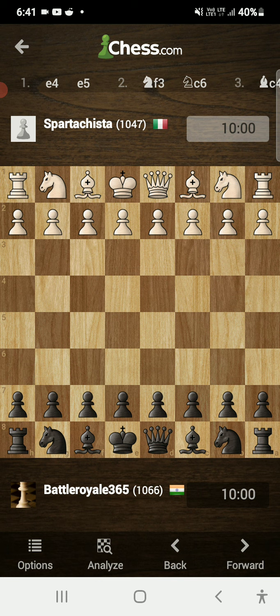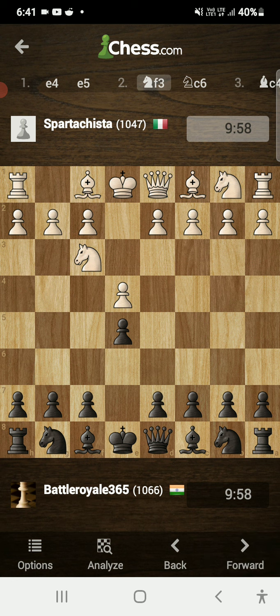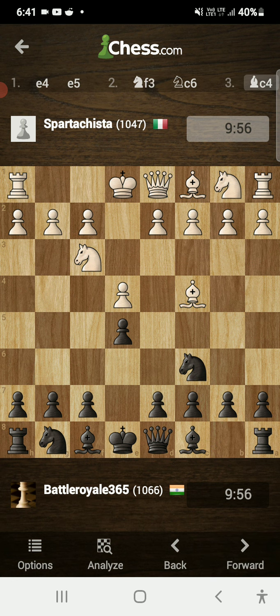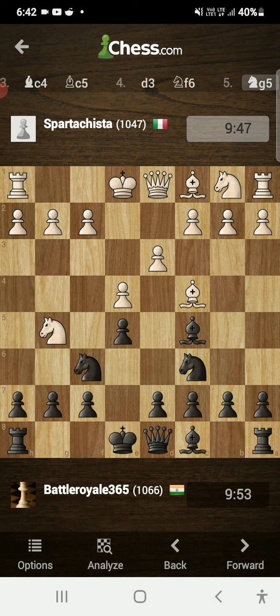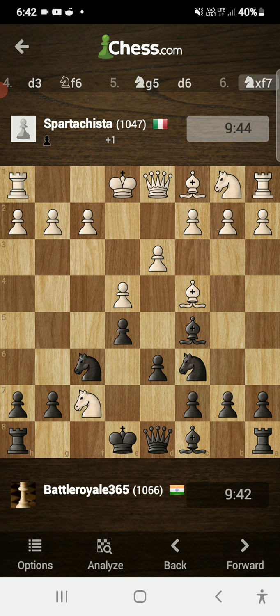In this game I was playing with the black pieces. My opponent started with e4, e5, knight f3, knight c6, bishop c4, bishop c5 — we have the Giuoco Piano or Italian game on the board. After d3, I played knight f6, allowing the Fried Liver attack. He played knight g5, and I played d6, which was a very crucial move.